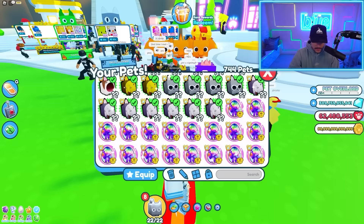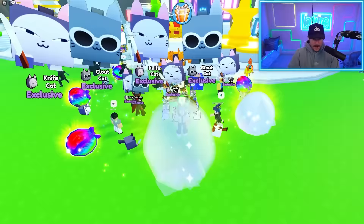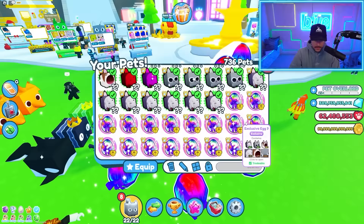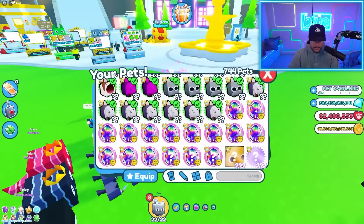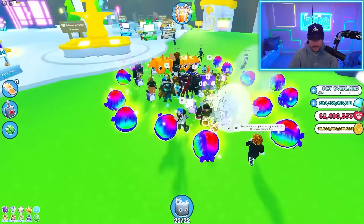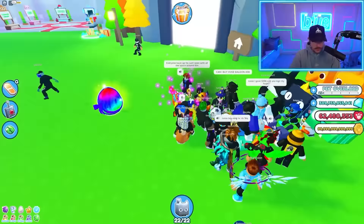I'm about to open a bunch of eggs — we got a Hubert in here? We gotta get a Hubert in here. There's gotta be a Hubert somewhere. What bad luck! I can't get any Huberts. Here we go, here we go — gotta be a Hubert in here somewhere, right? Not even a huge? Not even a huge pet? We're going again — we got more. This is for all the marbles. That's all my eggs. It's gotta be here. That is my luck, ladies and gentlemen. Not even a huge. Sad.